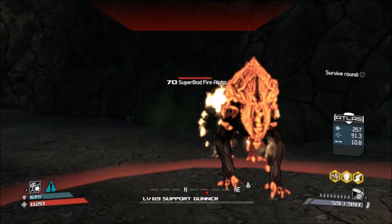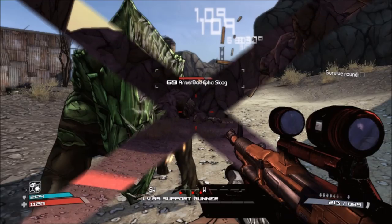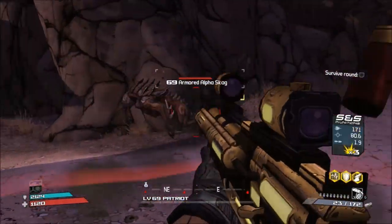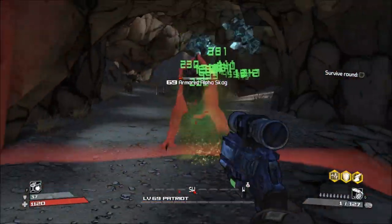There is the Badass Fire Alpha, the Badass Shock Alpha, and then the Badass Corrosive Alpha. Now if you haven't noticed yet, Alpha Skaggs are very armored in the front, but in the back their hind legs are actually quite vulnerable, so try to get around back when you're up against an Alpha Skagg.